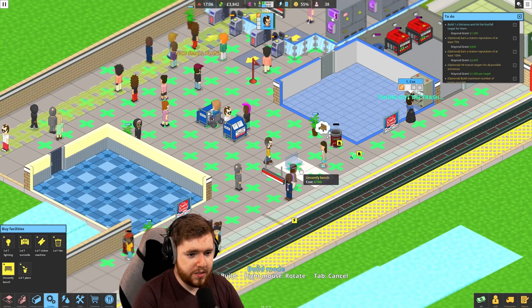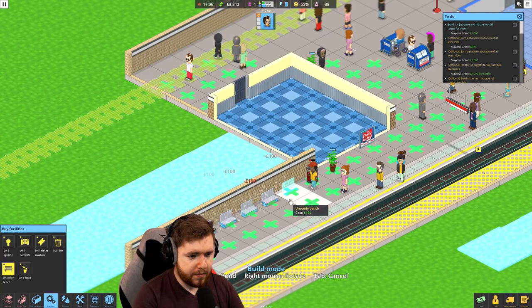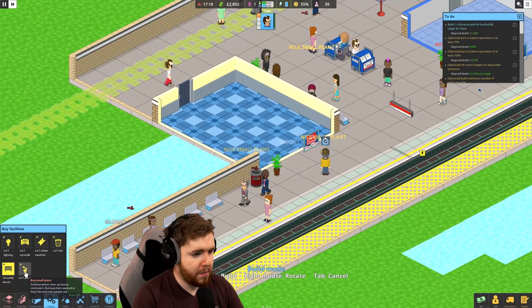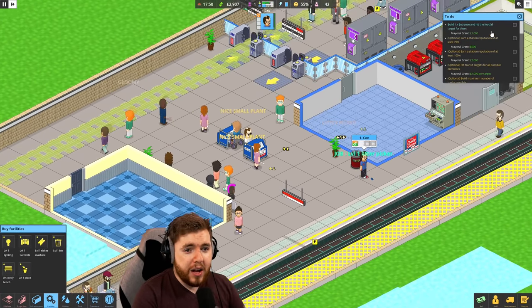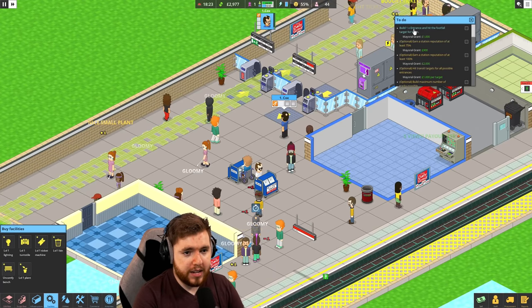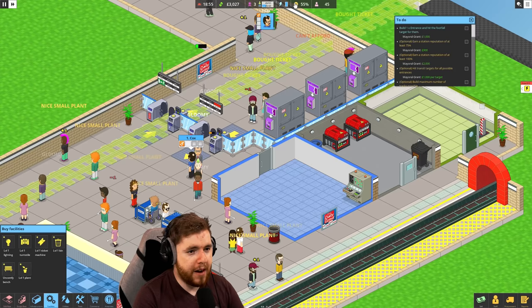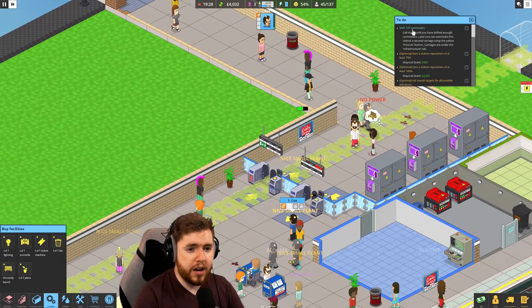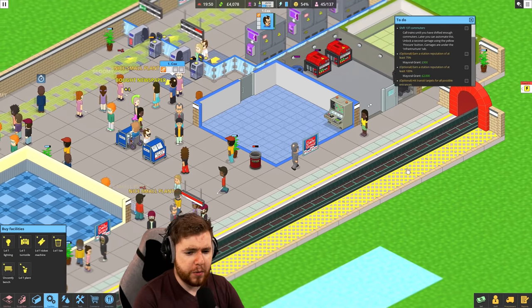I don't even really know where to put these. Let's do some benches sort of down here, and some benches in there - that'll just let everybody have somewhere to sit down, even if they are miserable as they're sitting down. I don't know what the main footfall target is right now. Build an entrance and hit the footfall target for them. Get a station reputation of 75% - it's 54 right now. We need to shift 137 commuters and we've moved 45. Are we having power problems? I feel like we're having power problems. Let me go to staff real quick - I think I need to place a jerry can.